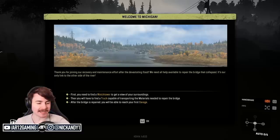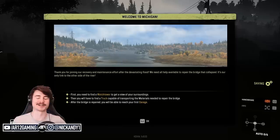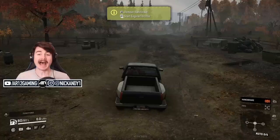Thank you for joining our recovery and maintenance effort after the devastating flood. We need all the help available to repair the bridge that collapsed — it's our only link to the other side of the river. First, you'll need to find a watchtower to get a better view of your surroundings, then find a truck capable of transporting the materials needed to repair the bridge, and after that you'll reach your first garage for truck customization.